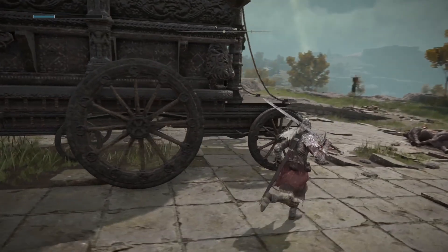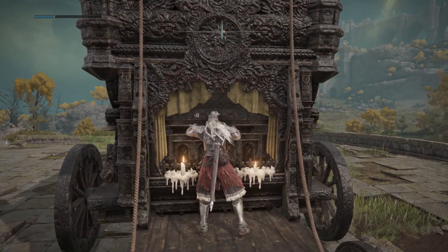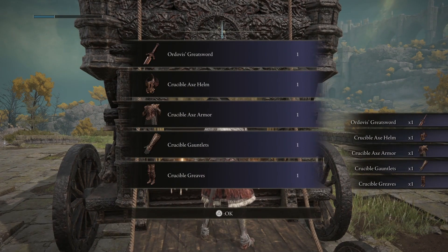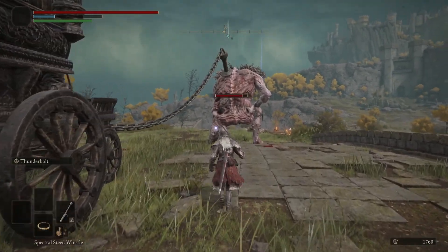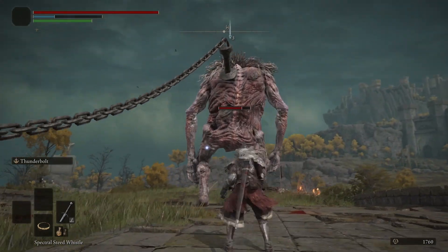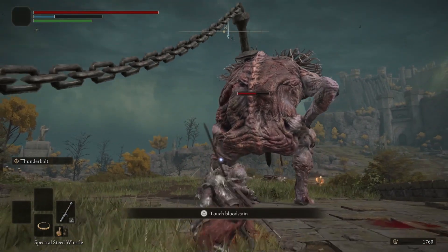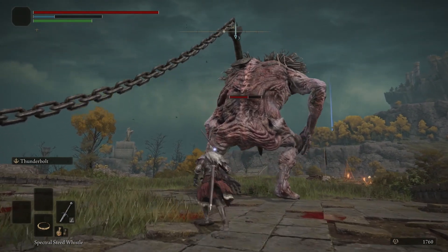Number fourteen: you are going to want to find Melina when you play the game. She is a finger maiden and she is going to give you the ability to summon your own horse slash mount. These mounts can double jump and will actually prove to be really helpful in certain areas of combat — some bosses are going to be easier on foot, some easier whilst on your mount. Number fifteen: you can call in your mount whenever you want as long as you are outside of dungeons, and your mount can use spirit springs to launch high into the air, reaching places that double jump simply will not reach.